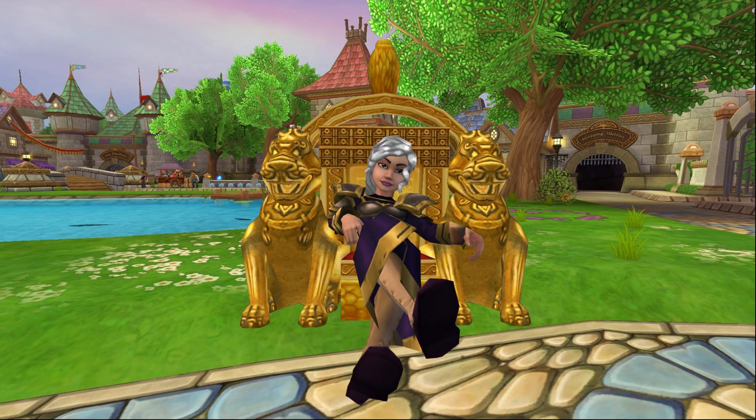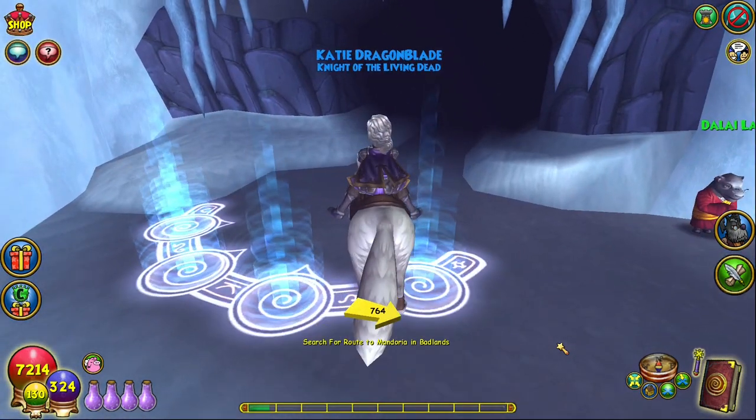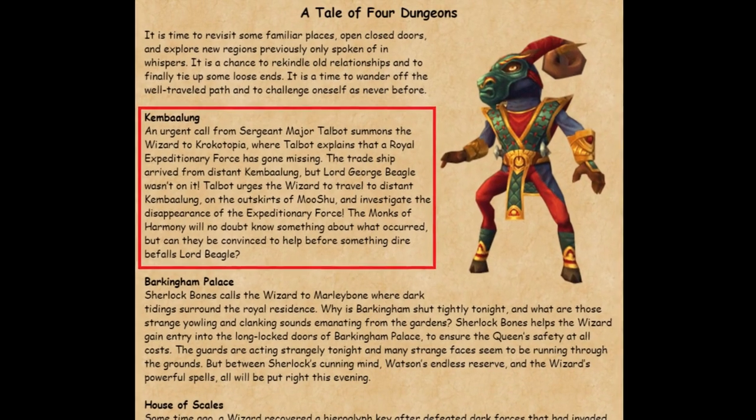So I don't leave you in suspense any longer, what's the name of this absolutely broken amulet? It's called the Dalai Lama's Harmony Vial and it can be gotten from the Hollow Mountain Dungeon in Kembalong Village. This amazing gear piece is actually tucked away in one of the most overlooked early dungeons.